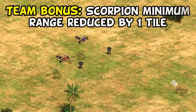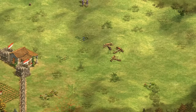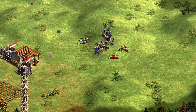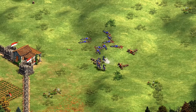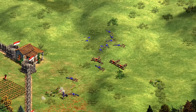Starting with their team bonus, Romans and their allies have reduced minimum range on their scorpions, dropping that from two tiles to one. They're still incredibly vulnerable to cavalry or eagle warriors that manage to close the distance, given they have no melee armor. I've actually found this most often comes into play against a large mass of archers or cavalry archers. Players will sometimes try to get too close to scorpions for them to fire, but having less minimum range means there's almost always still an enemy unit far enough away to target, making that particular tactic surprisingly ineffective against Romans or their allies.